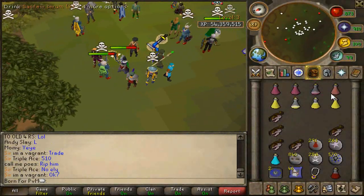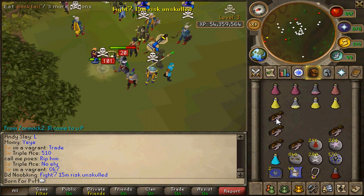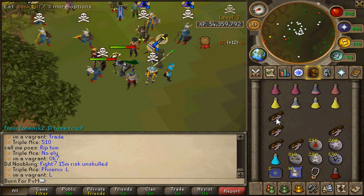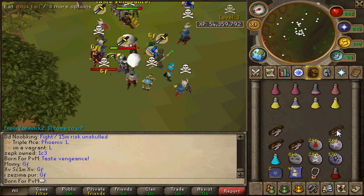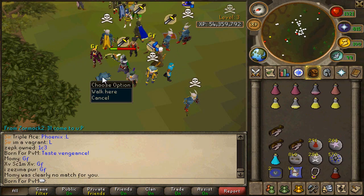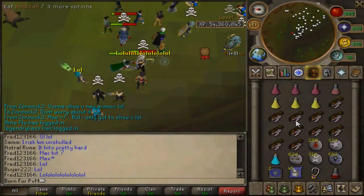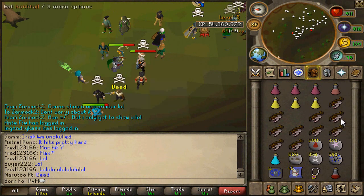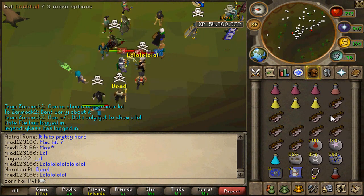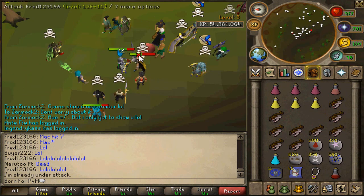Up next are a few other PKs - rune slash versus dehyde - and there are also a couple Varax clips against one of my friends. I noticed something weird: when you're up against dehyde, it doesn't seem to lose any accuracy. There was a max hit of 542 right there. It actually seems more accurate against dehyde than against rune, which I found strange - but this is only speculation, so don't take that as fact.